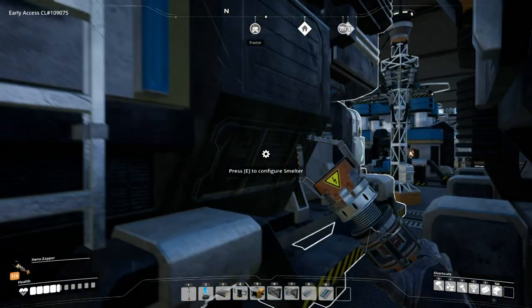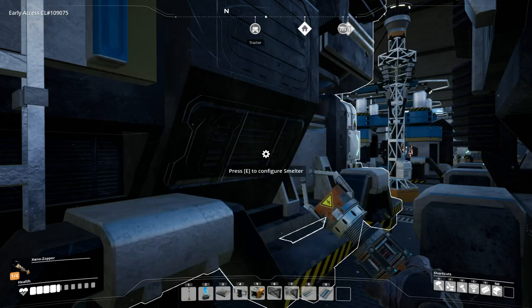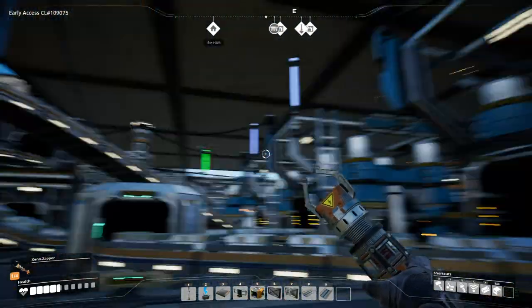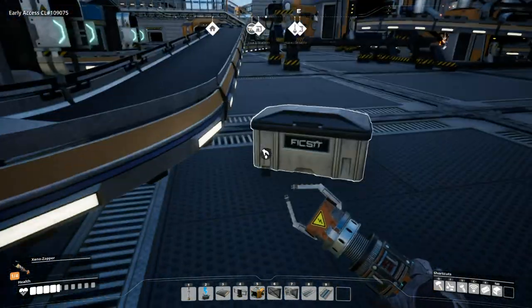So it goes into the back of the smelter. Each process has this little status square showing you: one iron ingot, 30 per minute, wattage, seconds, and efficiency. Here's your clocking speed, like we showed you in the generators. Highly recommend getting the scanner as soon as possible so you can find the power slugs — they're pretty easy, just look around trees and rocks. They spawn every single night.